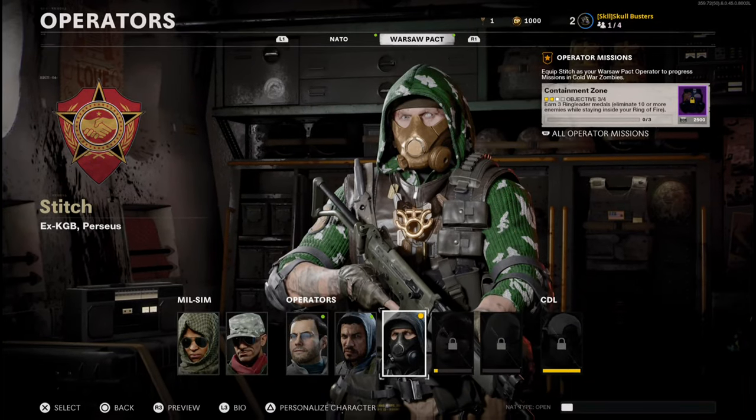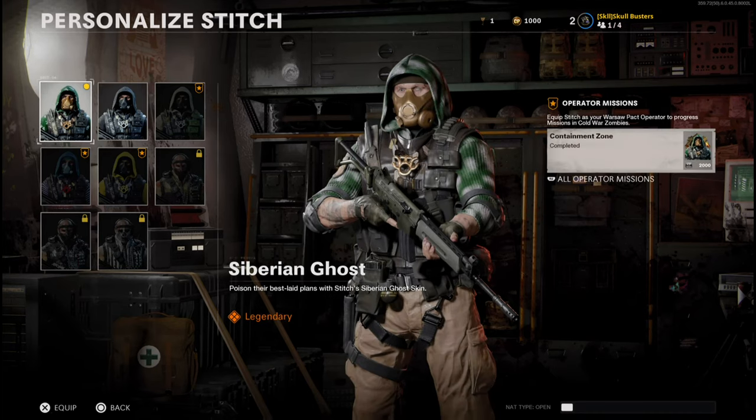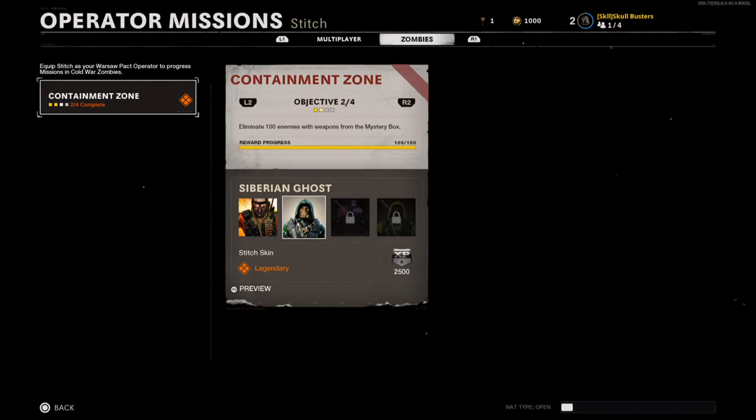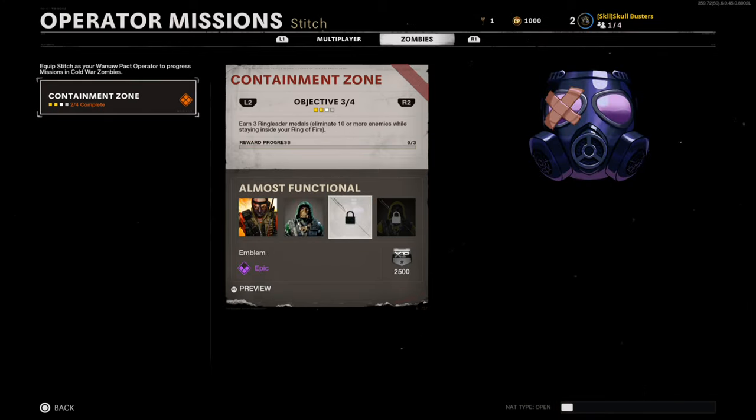Ok, the next one — if I head over to Siberian Ghost: you have got to earn Ring Leader 3 times. That means you have got to eliminate 10 zombies with a ring of fire 3 times. So let's go and do this.